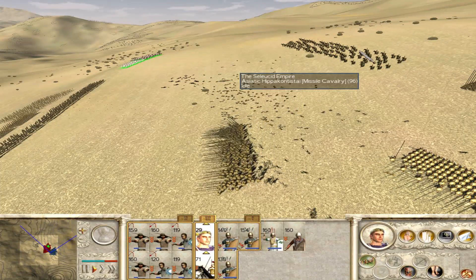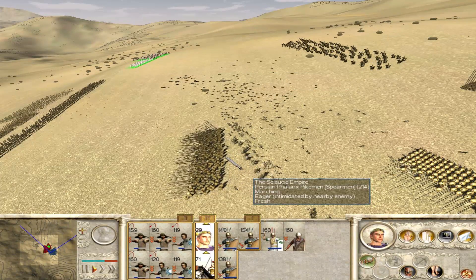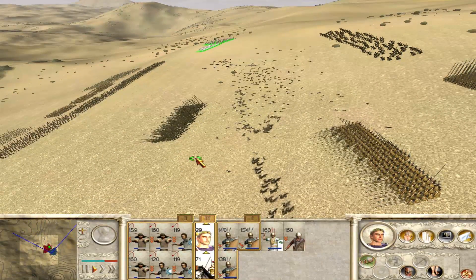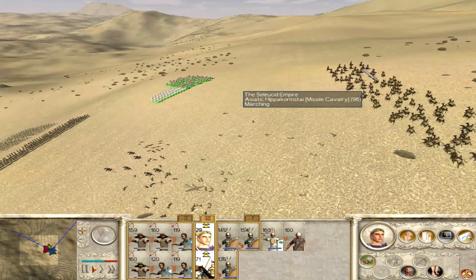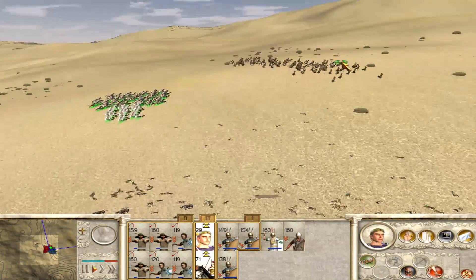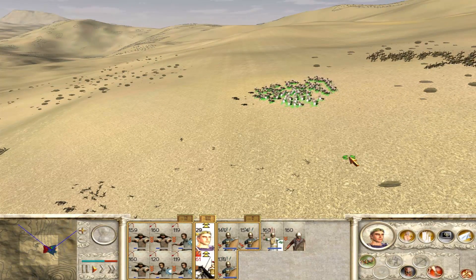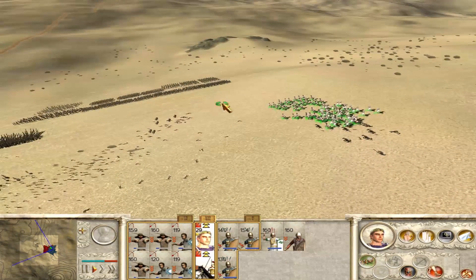There they go — charge of the Light Brigade style, except at least this time we're not charging into massed Russian cannons. I attempt to charge, figuring we're close enough. No. They're fresh, we're warmed up, they can outrun us, and there's already a distance between us. I try for about 30 seconds and then go, nah, it's not going to work. Run away. We still suffer some casualties on the retreat, and frankly that was kind of stupid of me. I should have waited.